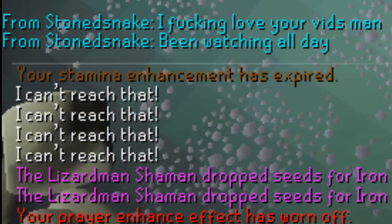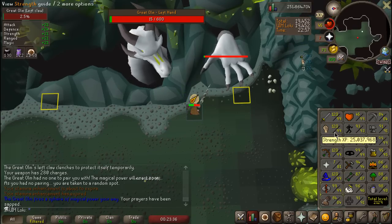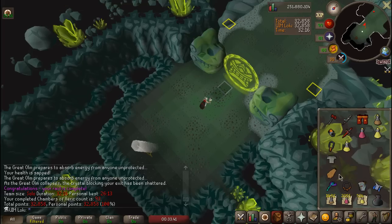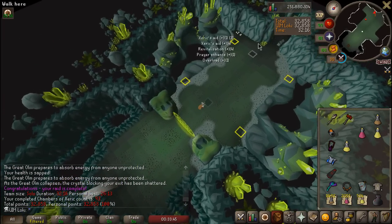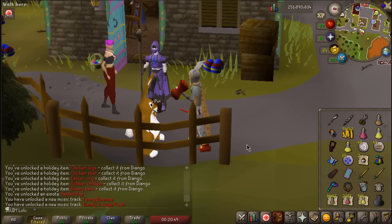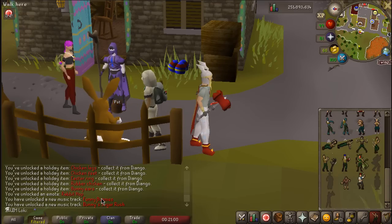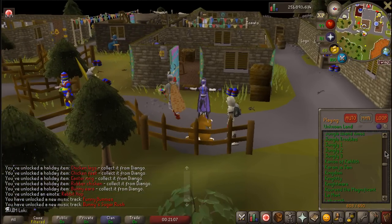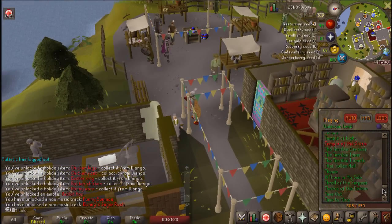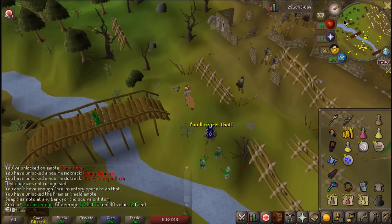Someone in chat says they've been watching all day — that feels pretty good. We just hit 25 million Strength XP a little while ago — that's a pretty cool milestone. The Easter event is now completed, meaning we got the last emote we needed aside from clue scroll emotes, and all the music tracks too. So we can get the Music Cape once we get a Champion Scroll, enter the Inferno, and enter Theatre of Blood. By the time you see this it'll probably be about two months from now.